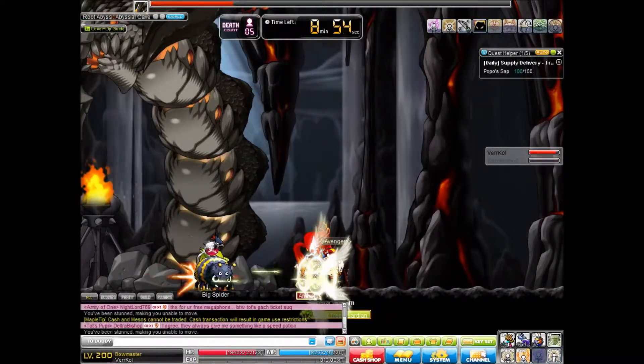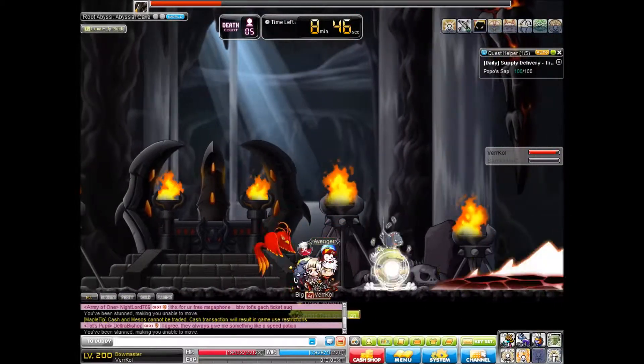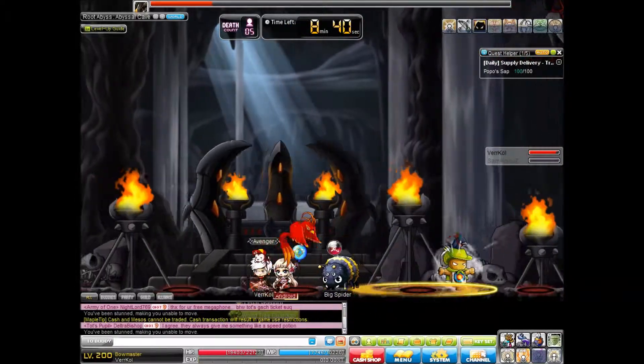If you're using a long-duration buff like Terms and Conditions, you want to make sure to use it when he's going to be out of the ground for a while. So you want to use it probably when he's using his fireball or poison attack, so you can get as much use out of it as possible.